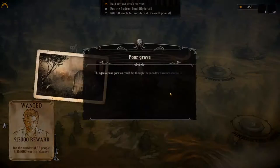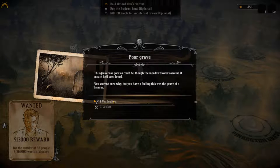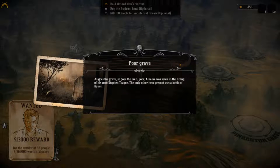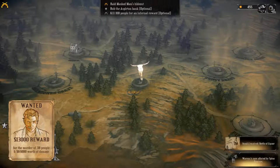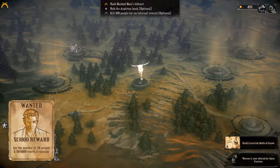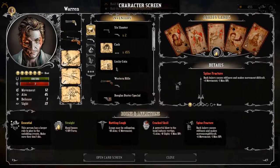We'll head down here to the next grave. The grave was as poor as it could be, though the meadow flowers around it meant he'd been loved. You have a feeling this was the grave of a farmer. Let's dig it. As goes the grave, so goes the man - poor. A name was sewn in his coat: Steven Teague. The only other item was a bottle of liquor. We've got a spine fracture now. Surely these things will go away though - you would hope so.